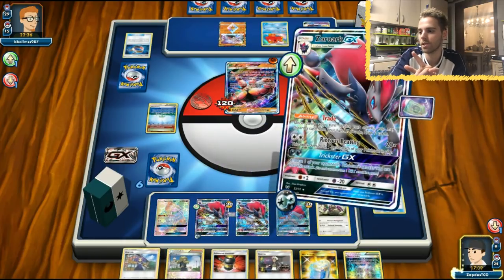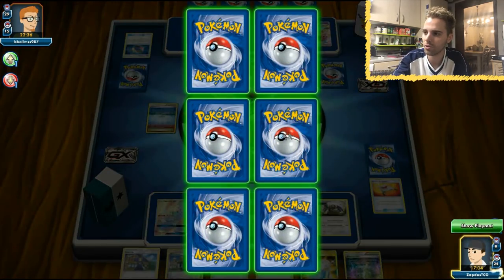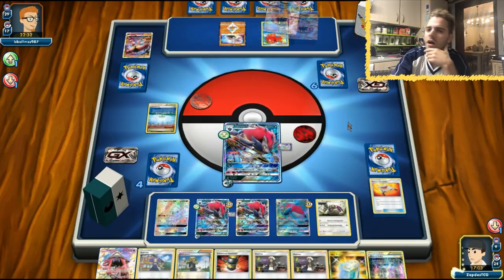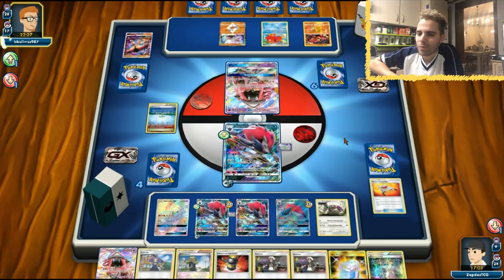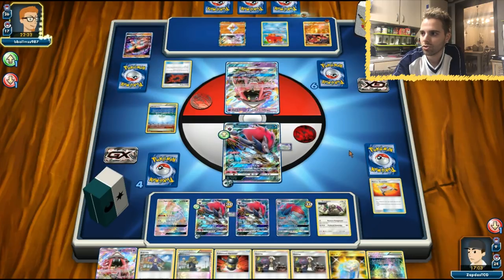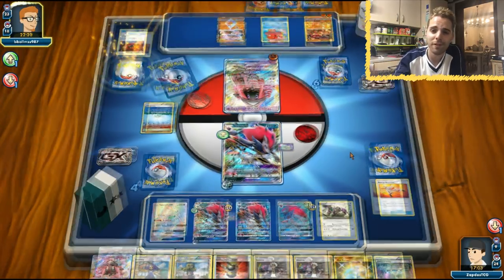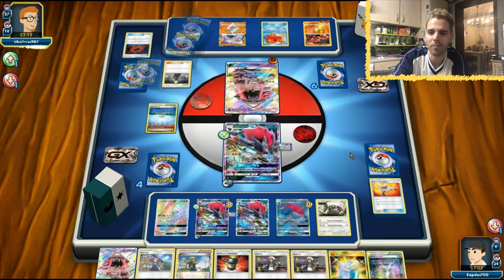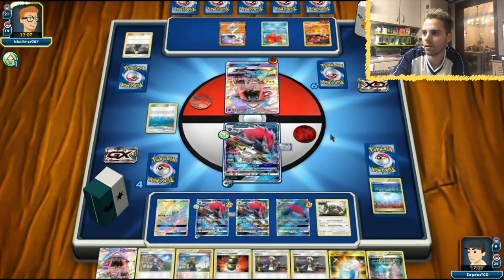Now we use Righteous Beating once again — get out of here, Buzzwole! We need our Mew. Where should the Mew be? Come on Mew, show your face. Is that a Lele? Are you freaking Lele-ing me? Bad news — Baby Buzzwole shows his face, but we have Reverse Valley and we are prepared. Baby Buzzwole attacks for not a lot of damage — without Field Blower he's only dealing 120 damage. Cynthia comes down for him, and it looks like Buzzwole is having the nightmare of his life. I bet he wishes he ran Field Blowers.